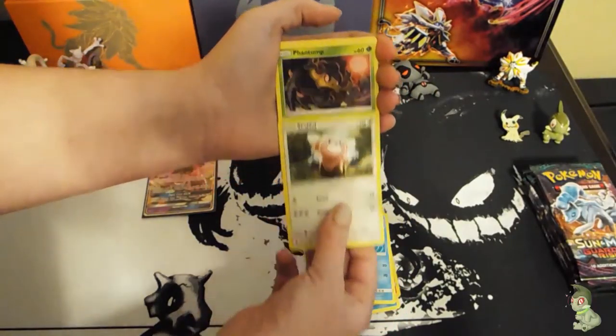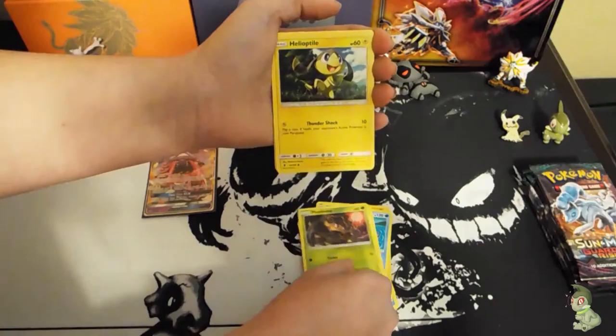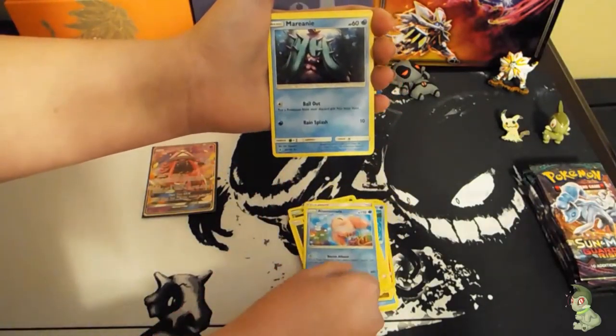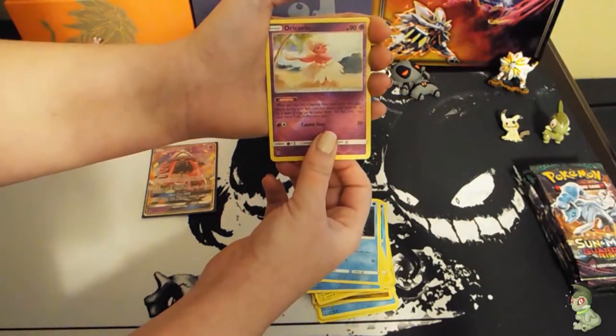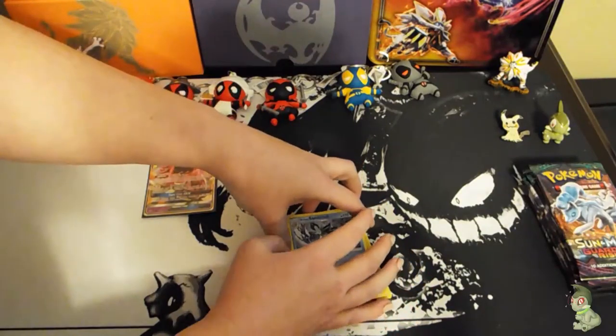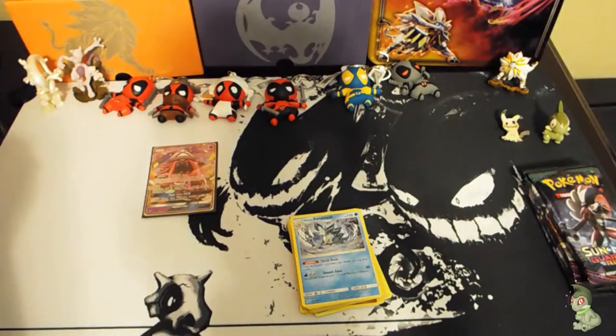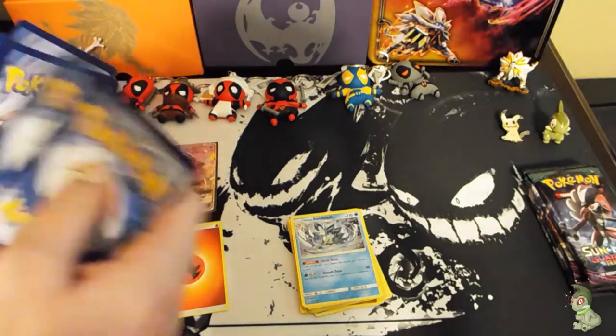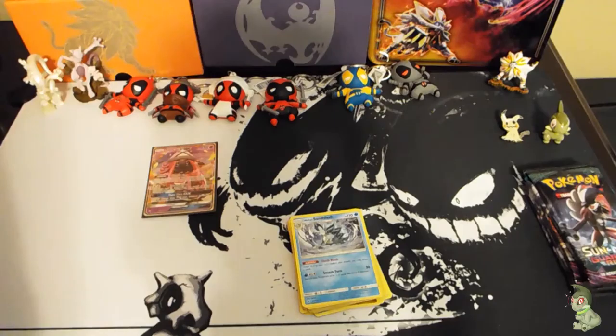Got a Wailmer, Stufful, Fomantis with Mimikyu in the background, Helioptile, and an Enhanced Hammer. Then Alomomola, Mareanie, and Oricorio again — so two packs with a reverse Oricorio, and a Sun energy. I've heard these boxes are either really really good or really really bad, and I feel like this one's a really really good box based on what I pulled in the first video.